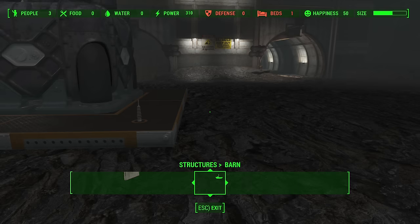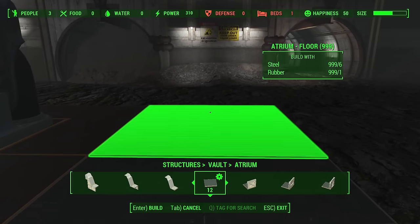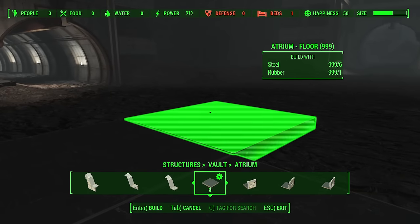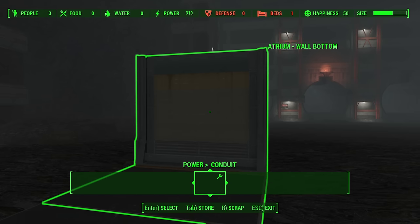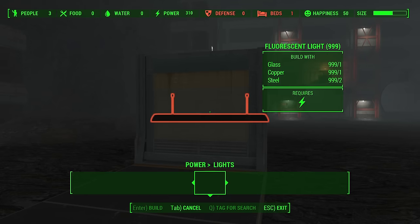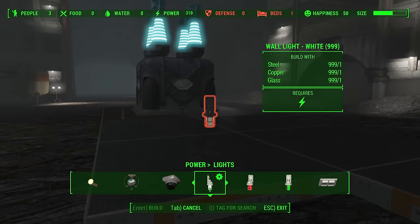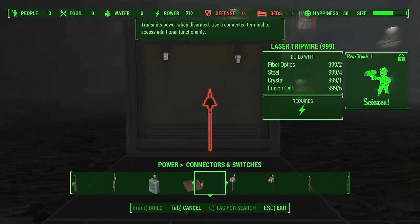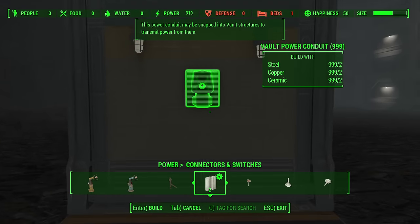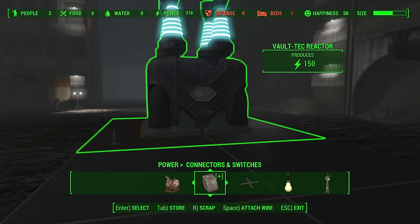Let me show you exactly what I'm talking about. I'll go back to Structures, then Vault, and grab some atrium floors, extending the floor over. Then I'll place a wall and put one of the new vault lights on it. If I just put these lights here, it's not going to work — you're missing one piece. Under Connectors and Switches, it's the power conduit that's specially made for these reactors. All I have to do is put that on there and it works just like that — that's the little trick.